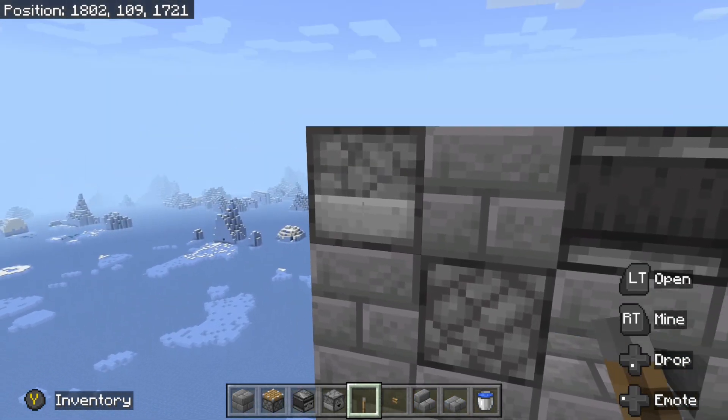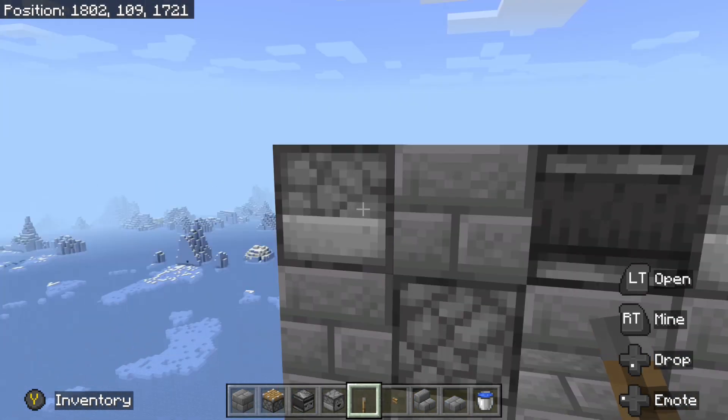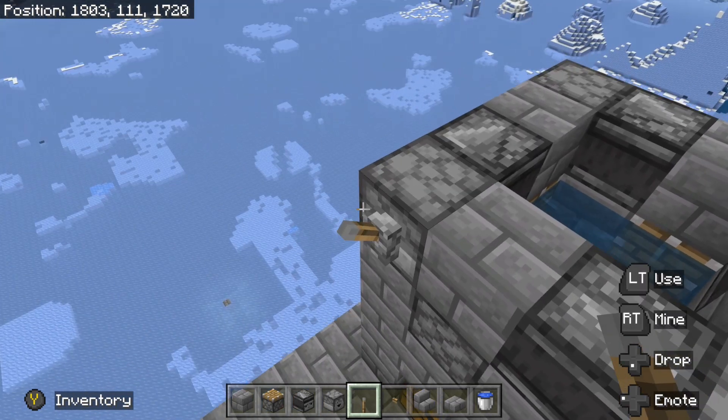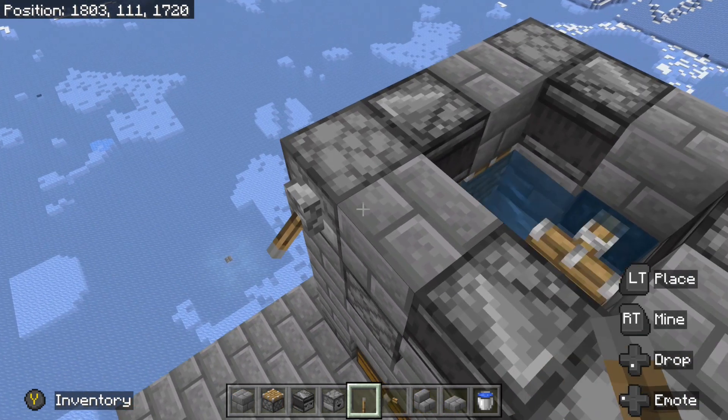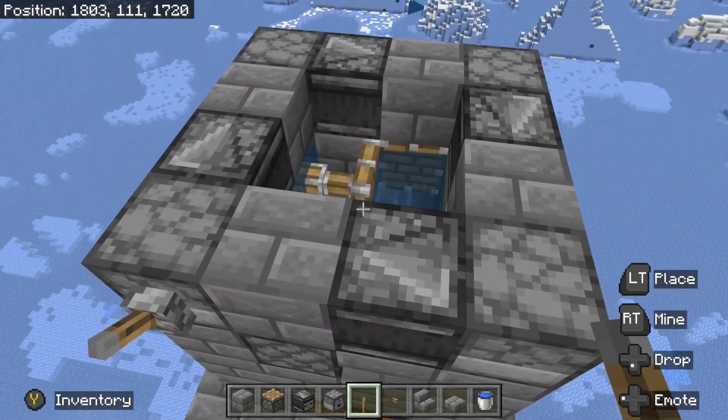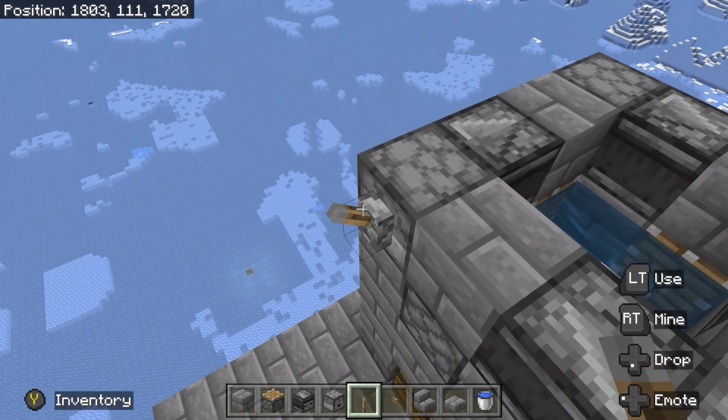All we have to do now is put an on-off switch onto one of the droppers. If we turn it off, it goes around once, and then when you turn it on, our Trident Killer runs. Let me go ahead and turn that off for now.